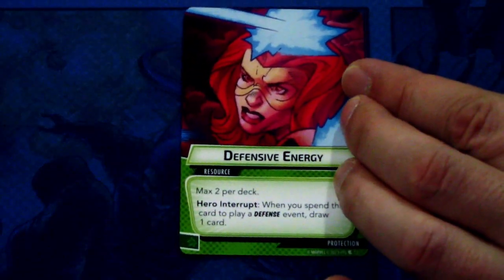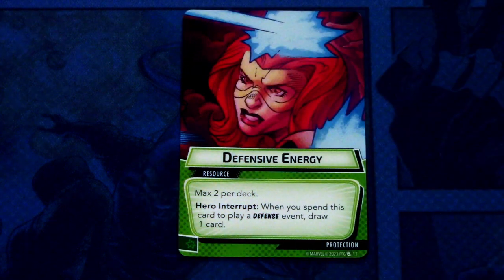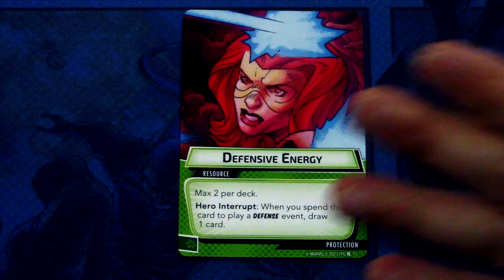Then we have Defensive Energy — two copies of this. It is a resource card for protection, max two per deck. Hero interrupt: when you spend this card to play a defense event, draw one card. This can be committed as a wild resource. It is basically deck cycling when you defend or play defense events. That seems like a good one.